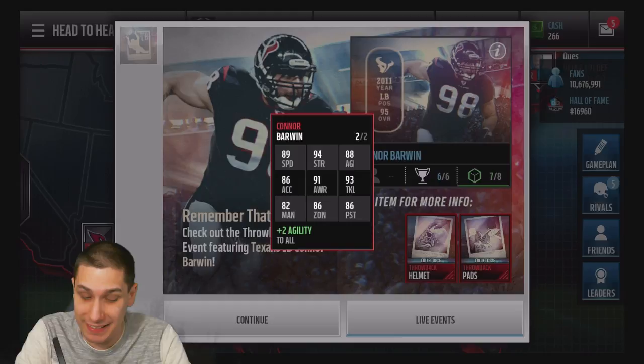89 speed, 94 strength, 93 tackling. Great coverage attributes as well with 86 zone and 82 man.